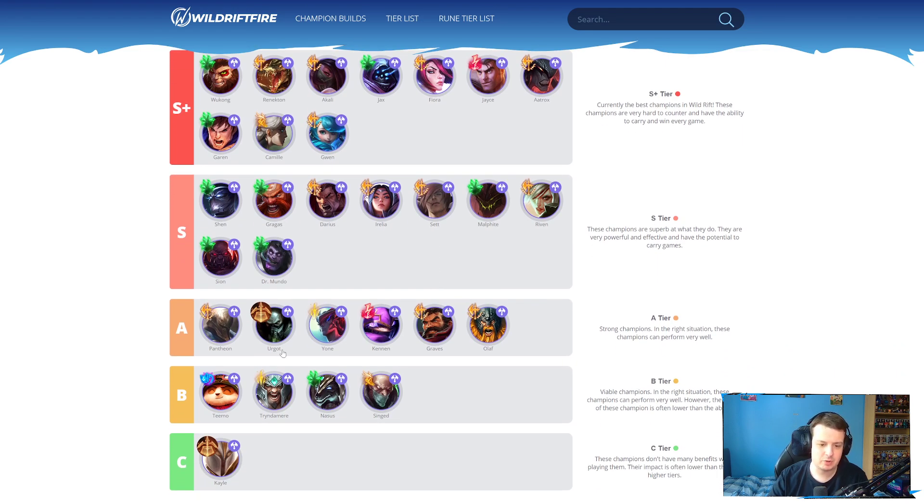Urgot received some buffs as well — his ultimate and second ability AD ratios went up. Urgot's a bit of a weird champion where he doesn't feel like he does enough to warrant being a baron laner. He's kind of a mix of damage plus tank, but sometimes he can't tank up that much damage. He's kind of like Darius and Set in that he can be easily kiteable. It's very difficult to jump on enemy backline champions and try to kill AD carries in this meta. So Urgot again stays in the same spot, which is A tier.